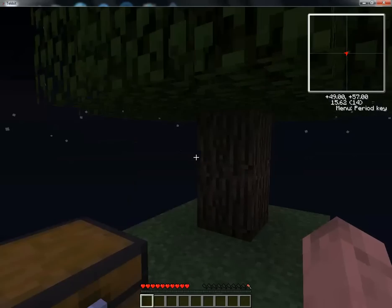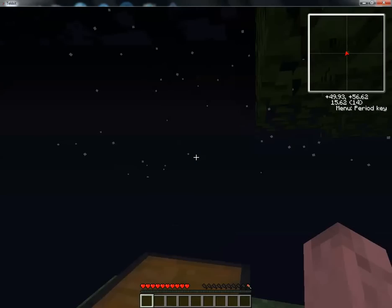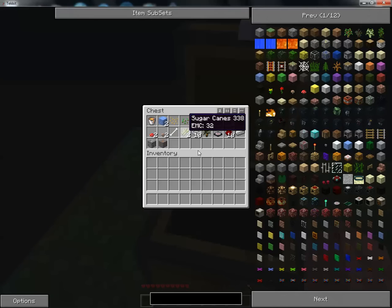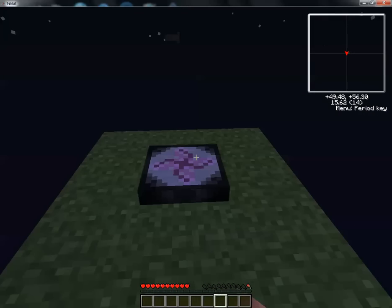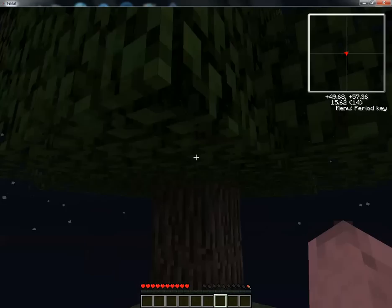You can use the transmutation tablet to replicate items — adding in diamonds sometime soon. If you don't know how to use a transmutation tablet, I suggest looking it up on a wiki, but pretty much you put stuff in here, EMC goes in, it gives you it back, and you can take it out. Very simple overview.